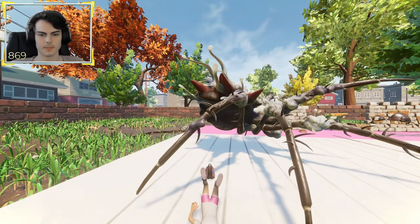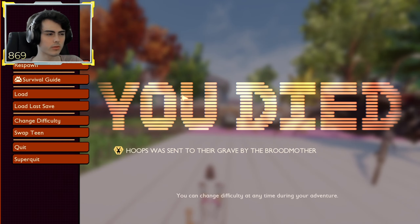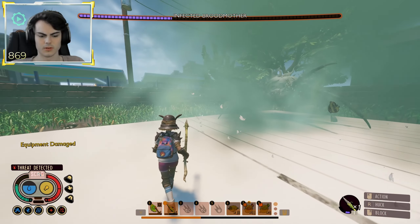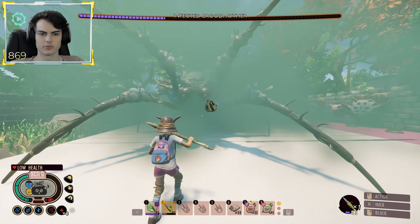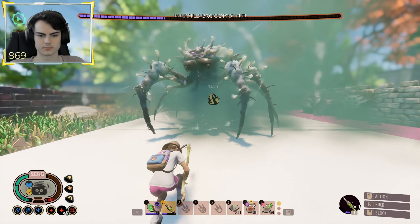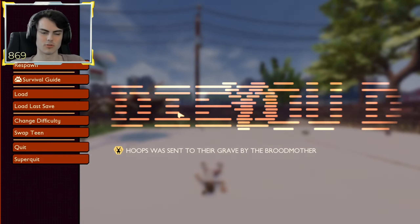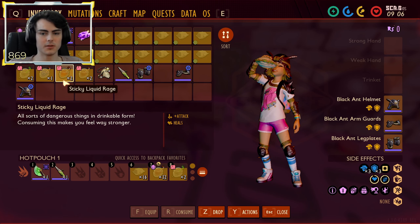We just got it down to phase three. We're drinking the rest of our smoothies — we're already buffed up so we should be fine. Mutations are fine, here we go — phase three. No, it's not working. After dying maybe four times it still can't work. There goes our entire thorns armor set. Thorns against the Infected Brewmiller does not work.